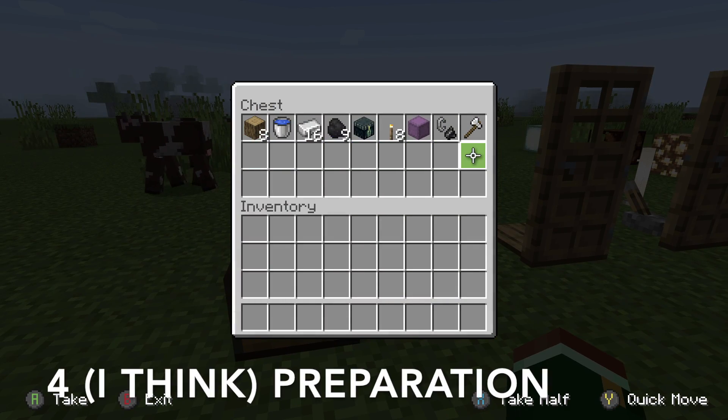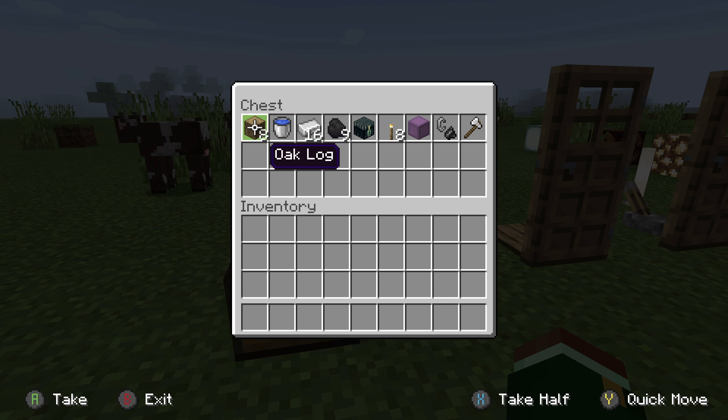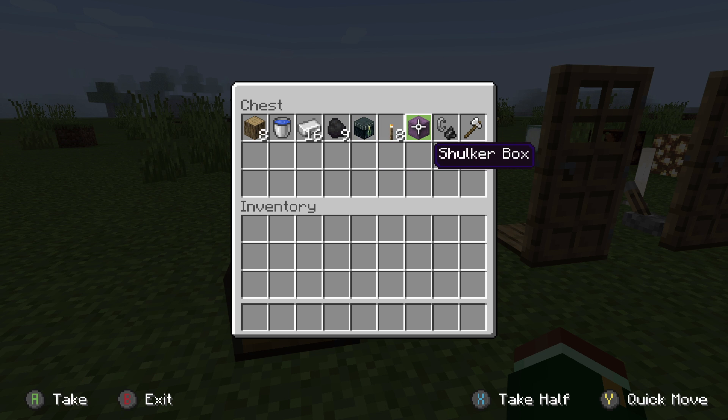These are a few items I think you should always carry in your inventory. You're always going to need wood, just in case you're going mining or exploring. You'll always need water. You'll always need iron. You'll always need coal, just in case you want to make more torches. You need torches for mining. You need an ender chest, of course. You need a shulker box in case you're going to pick stuff up. Then you're going to need a flint and steel to burn all the trash that you find. And finally, an iron axe to cut down more trees.